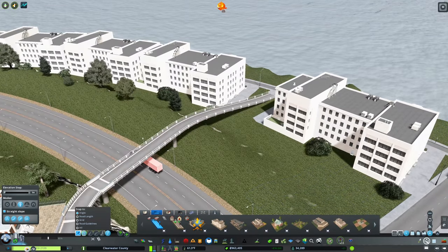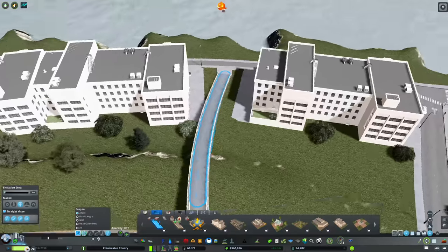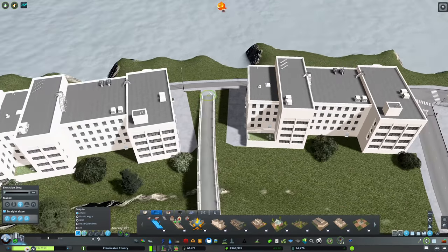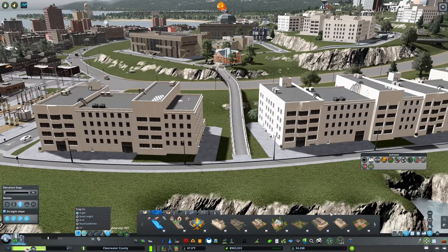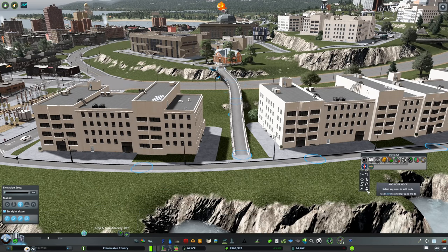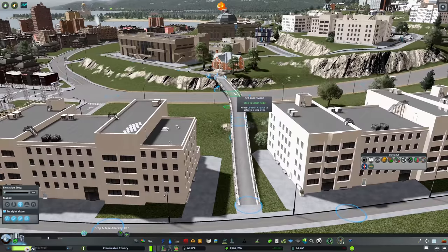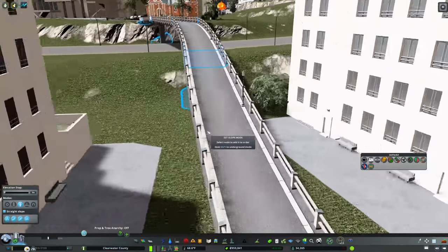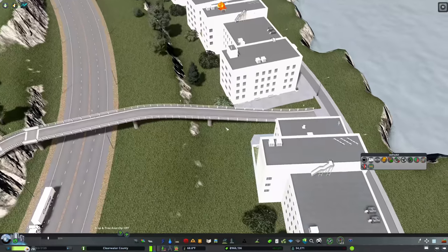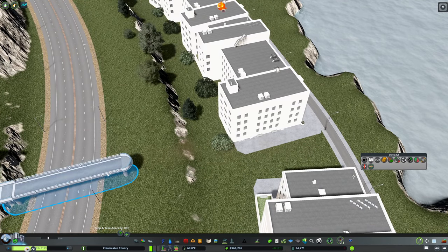It might not be terrible — it would need another pillar through here. Let me use the slope terrain tool to see how steep this is. We're looking at 15% grade — that's really, really steep. The only way to fix that is to loop it around, so we'll do that. That's not a big deal.